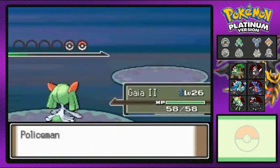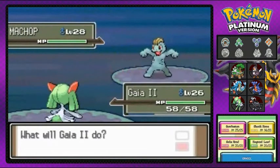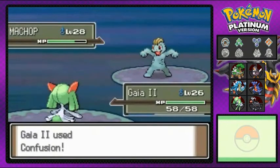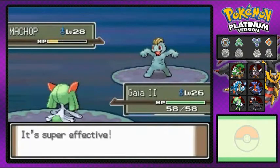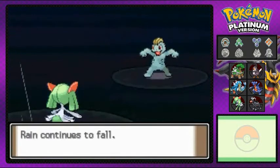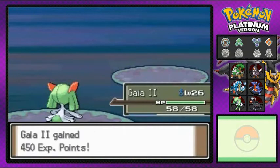He comes out with a Murkrow. Going with Confusion attack — it almost defeats it and actually confuses it, which is great. It hurts itself — Kirlia number two is kicking butt right now! Confusion for the win — easy victory, easy money right there.